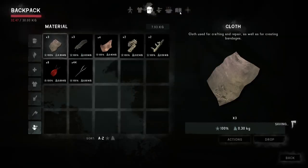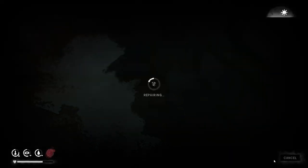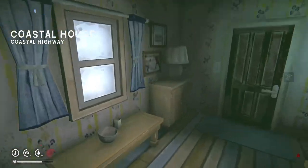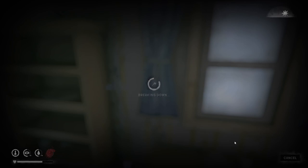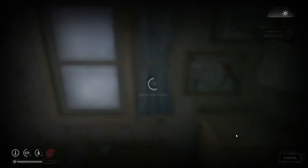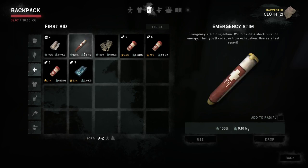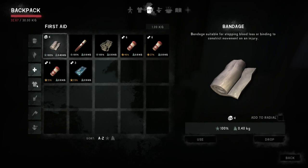Back inside. See if we can do any repairing. Get some cloth while we're here. We've got a stim, loads of painkillers, some tablets, loads of bandages — so we're doing okay from there.